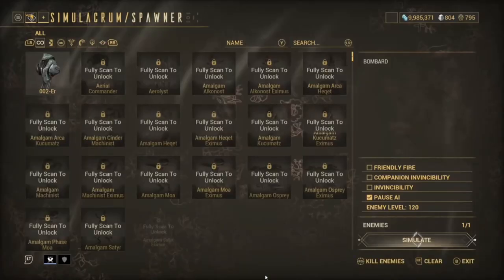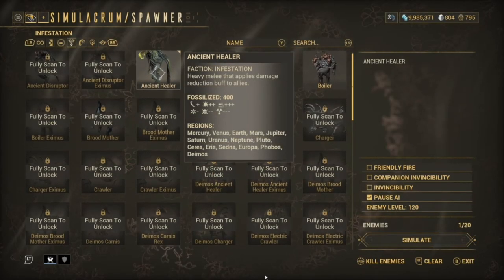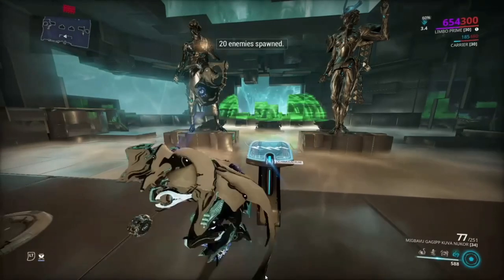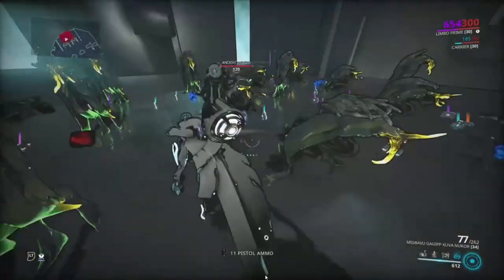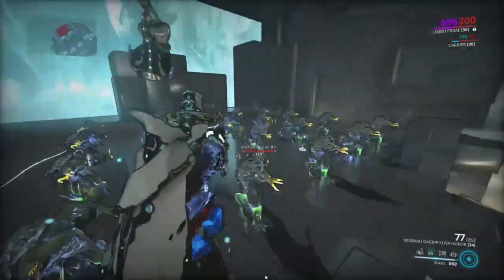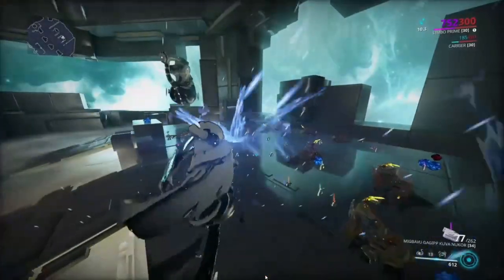Against Corpus it does explode them, which is really funny. This build is actually really good — say for example you wanted to do the Heart of Deimos update, you could use this build to just nuke everything. What you have to do is throw out all four balls, then wait until everything is latched on like this, and then press your 4. You see here all the healers — so yeah, it literally does work.